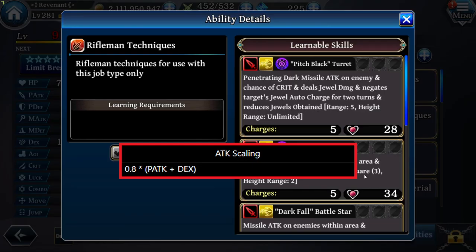Now let's take a look at his skills. First, Pitch Black Turret: Penetrating Dark Missile Attack on enemy, Chance of Grid, deals Jewel Damage of 20, negates the target's Jewel odd charge for 2 turns, and reduces Jewels obtained by 20. Range 5, high range unlimited. Then Dark Flash Sky Ray: Dark Missile Attack on targets in an area, Chance of Grid, range 4, area square 3, high range 2.